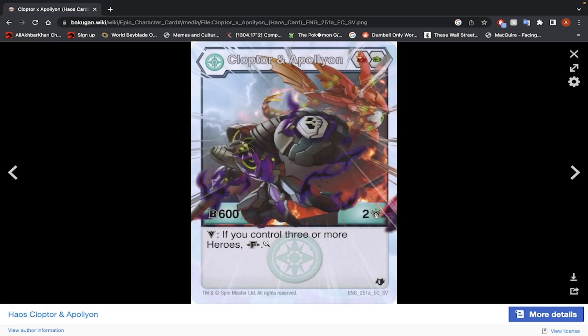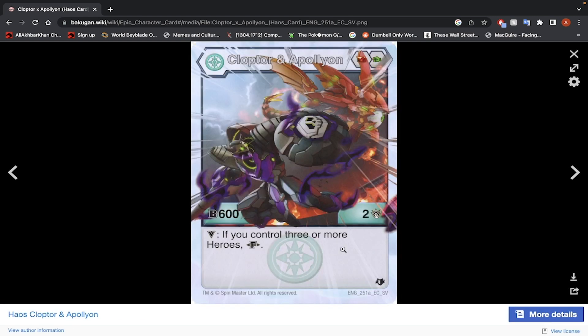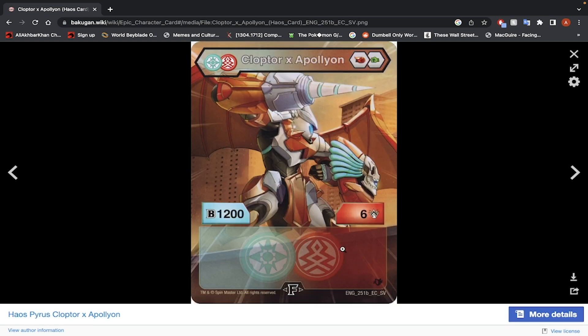Clopdor and Napoleon — Fire Fist and Green Fist, 600 B-Power, 2 damage. If you control 3 or more heroes, you can fuse for free. In a hero deck that can be pretty easy to do. Fused stats: 1200 B-Power, 6 damage. Free to fuse if you have 3 hero cards — 6 energy, 6 damage, 1200 B-Power. This is pretty good. I would use this Bakugan.